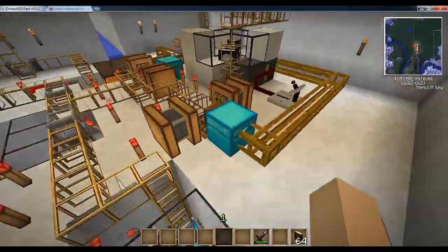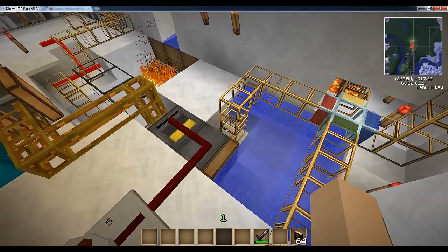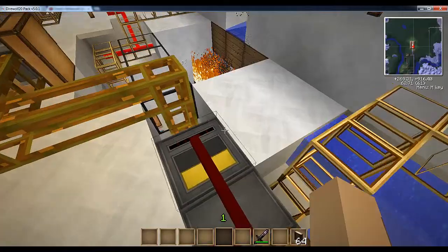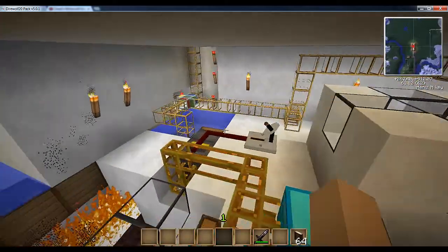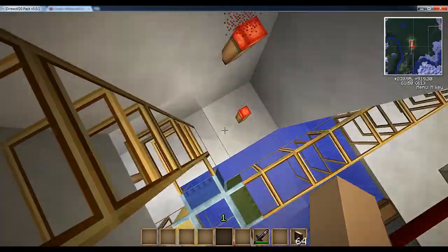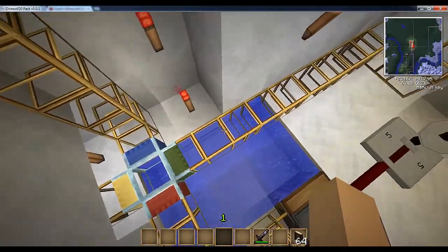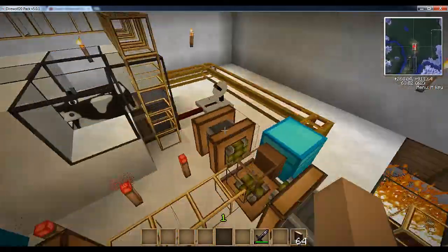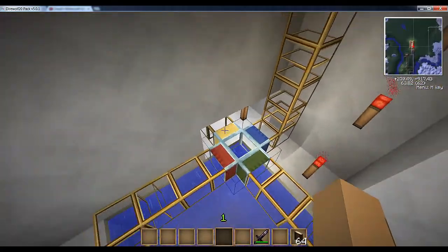But some of them are still alive. And for the water and milk, I have a deployer that deploys empty buckets, and then the filter takes out the water bucket or the milk bucket. I have a trash can down here. I set it up with a diamond pipe — I have a ratio, so every one out of two buckets goes to the milk production and then to the water production. If it's not a bucket, it goes into the lava.